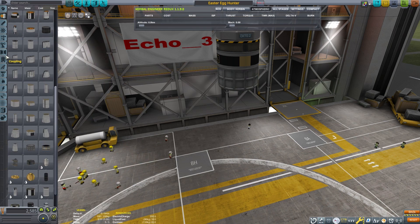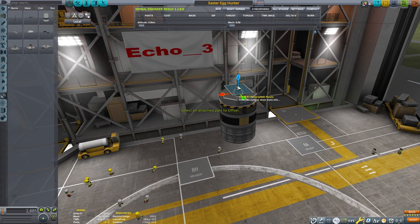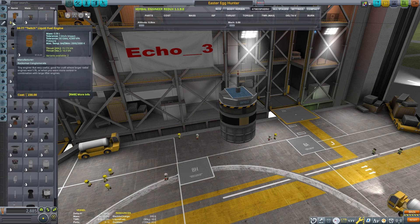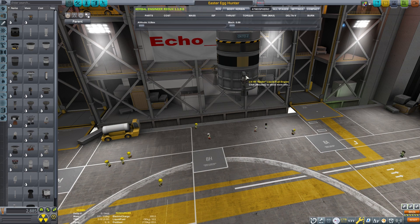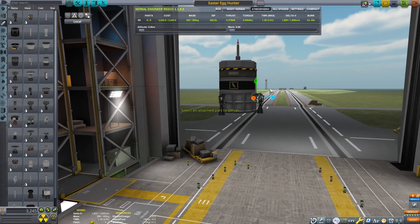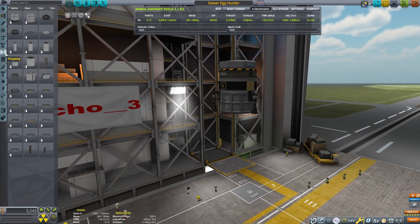The last video was where I showed how to use CurbNet. We're going to use CurbNet in this video, and we're going to land next to one of the easter eggs that we're able to find. What I'm making right now is just a very simple little lander. This is going to go to the Mun, and all it's got to do is land on the Mun next to the easter egg that we're going to try and find.